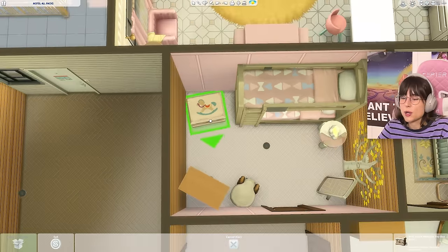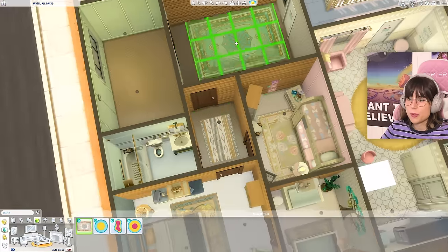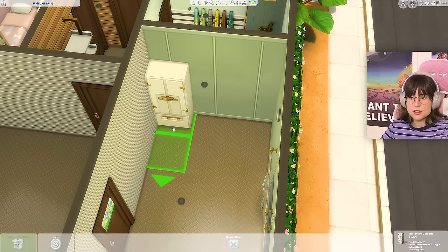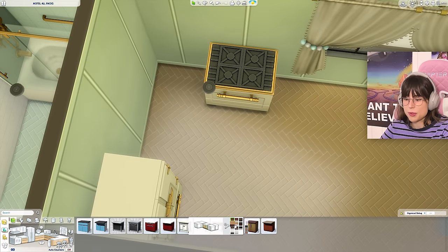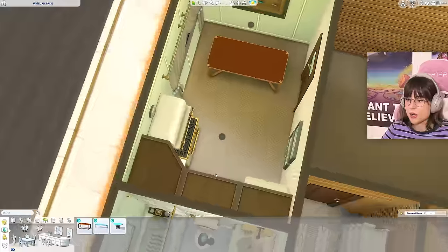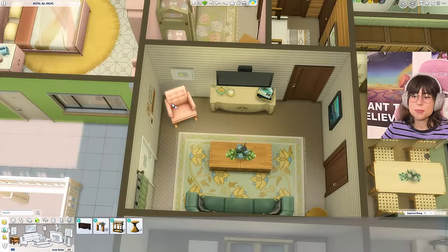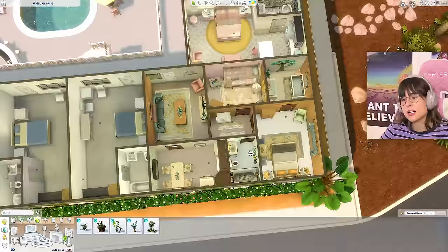The kids room got a tree decal and a toy chest. The kitchen has a fridge and a nice stove, with some wall decorations I panicked and ran with. Counters are base game. The dining table is beautiful. The living room has a squeezed-in couch, board games, and a pink chair. It could have been so much better with real flooring — it's looking kind of sad.